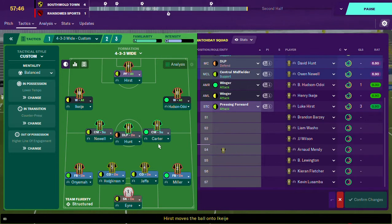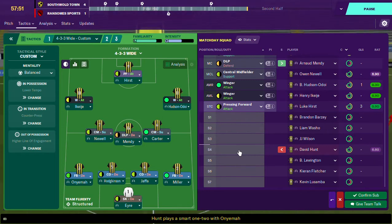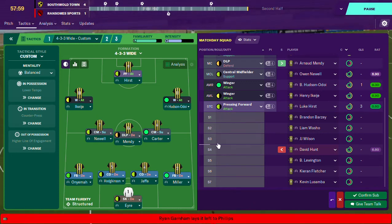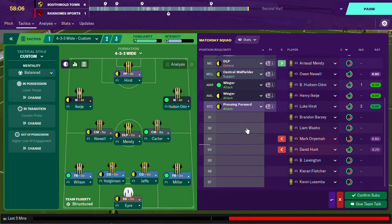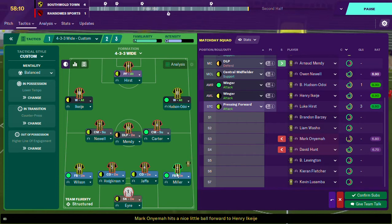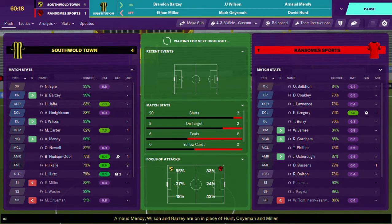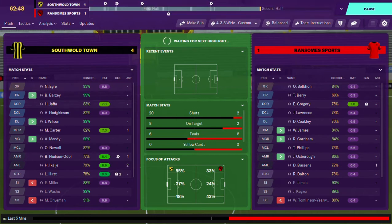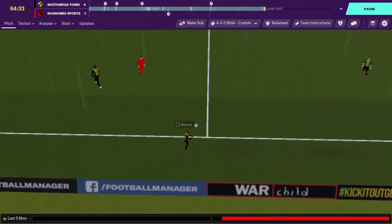Let's give the new midfielder his debut — take Hunt off. It's kind of difficult to choose who to take off, he plays so well. We'll swap out Onyema at left back — he's not quite fit enough, don't want to risk an injury for the boy. And I think we'll take Miller off, just get some fresh legs in defence and play from the back. Three substitutions made — solid performance from our new left back, and hopefully Mendy can make some sort of an impact as he makes his debut.